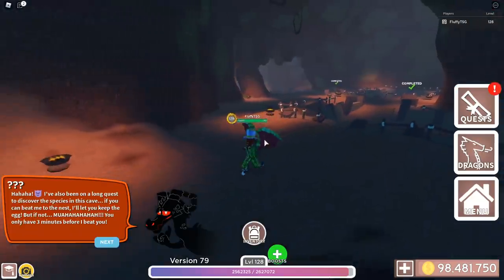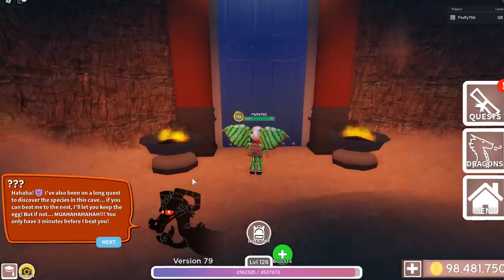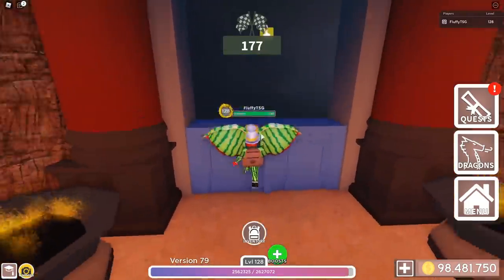So let's go back to the actual video. Once you have completed all 5 dig sites, you can come here and click on this door. Then this little message will come up — it says: 'Aha ha! I've also been on a long quest to discover the species in this cave. If you can beat me to the nest, I'll let you keep the egg. But if not — muahahahaha — you only have 3 minutes before I beat you.'